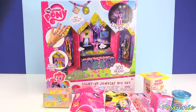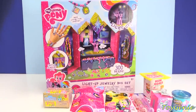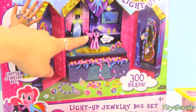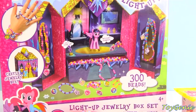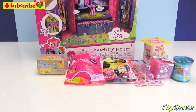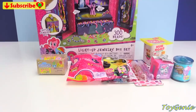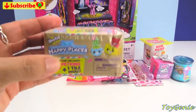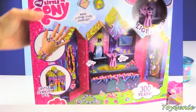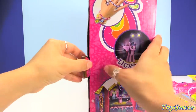This is Toy Genie here. And today, we have the My Little Pony Castle jewelry box. Super, super exciting. It is actually a light-up jewelry box with a Twilight Sparkle in the middle. I can't wait to open it up. It looks so super awesomely adorable. Plus, we're also going to be opening up a bunch of surprises, including some My Little Pony Squishy Pops and Fashems, Nom Noms, as well as the brand-new Shopkins Happy Places. So, let's get started.